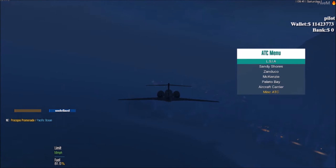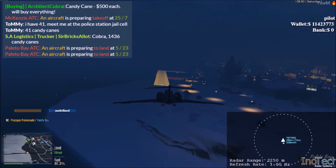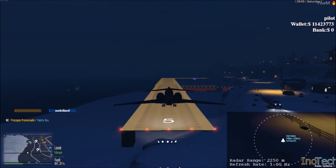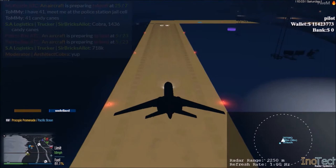We are approaching Palito Bay — select Palito Bay, land gear down. I've got one coming into land directly behind me — this could end badly. He is going around. We have arrived at Palito Bay.